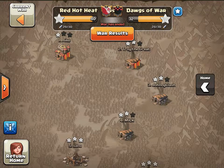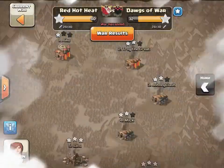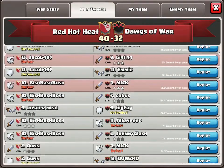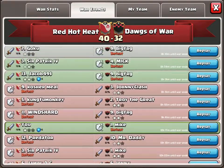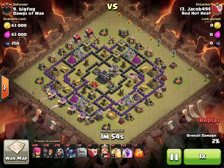A lot of three stars to show you from our Town Hall Nines, but we're going to start with a two star by a Town Hall 8 taking on a Town Hall 9 — on attack. It is Jacob versus number 9. Jacob's coming in with a Town Hall 8 go white against this Town Hall 9.